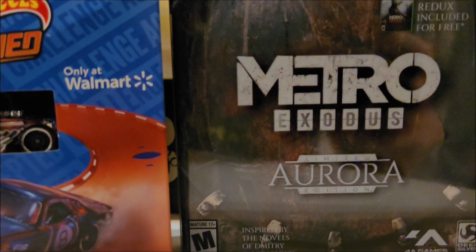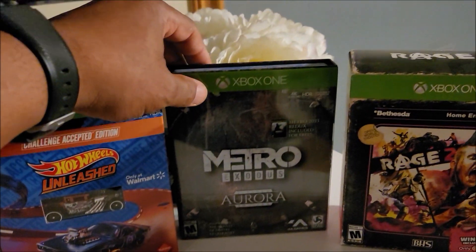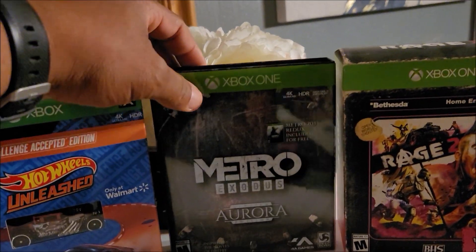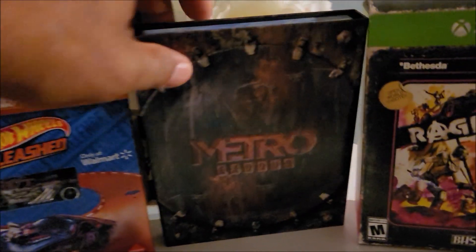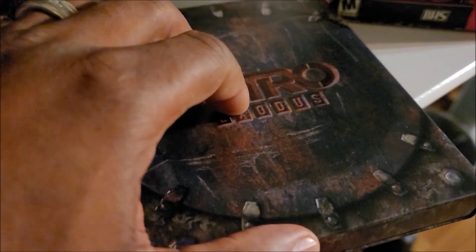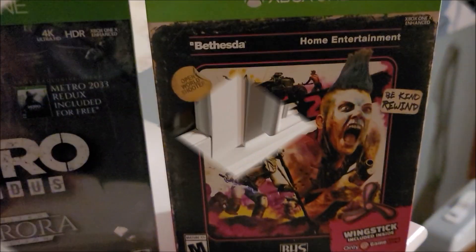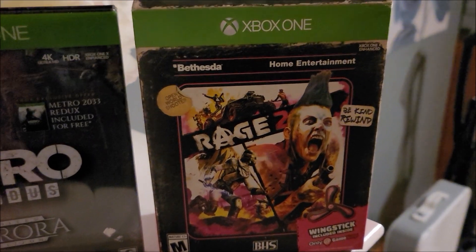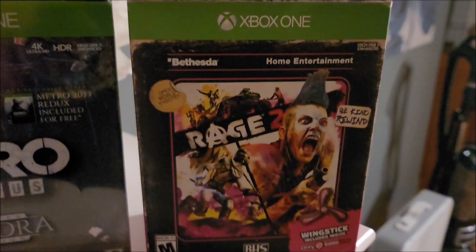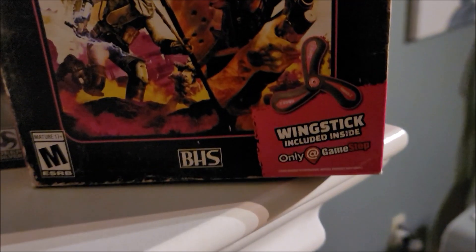All right, the limited edition right here. The thing I love about this particular game besides the game and the regular Steelbook is that this whole thing is like a Steelbook case, with everything slipped inside of it. And then again, another Rage 2 box here. So I got the one for PS4, and then we got this one — this one has not been opened as well. But you can see it comes with that wing stick right there.